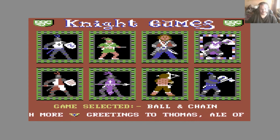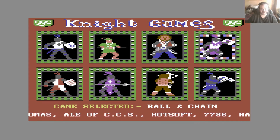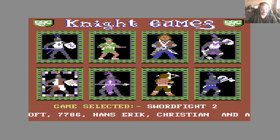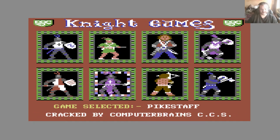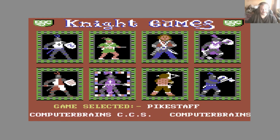That Ball and Chain event really annoys me — that weapon they're using is a Morning Star. It's not a Ball and Chain. Then there's Sword Fight 2 and Pike Staff, which again doesn't really make a lot of sense. It's either a Pike or it's a Staff — one or the other.